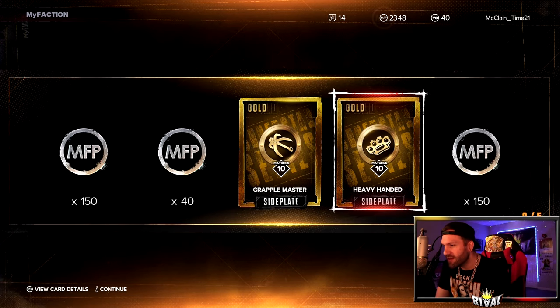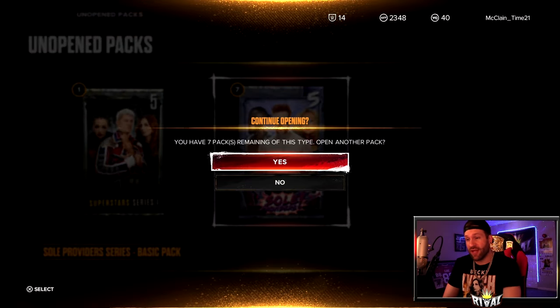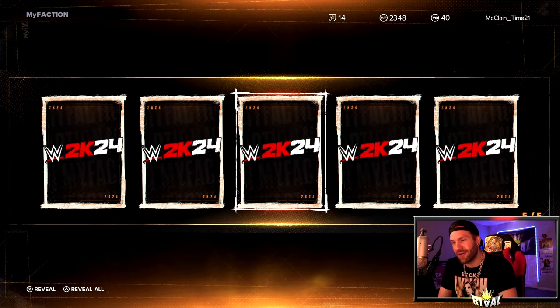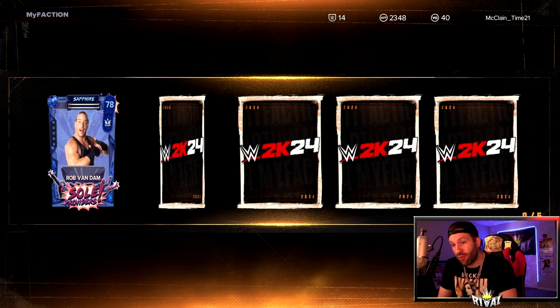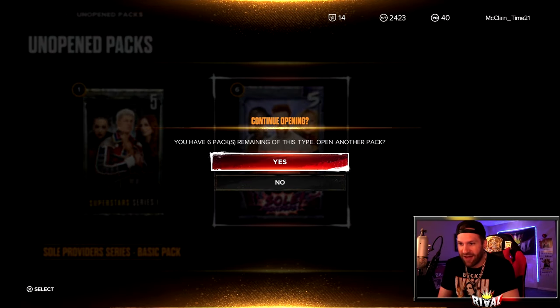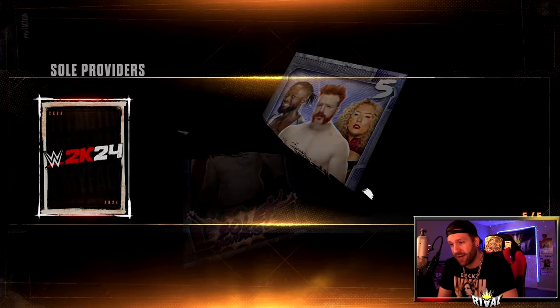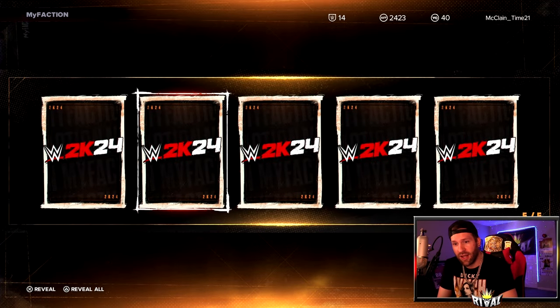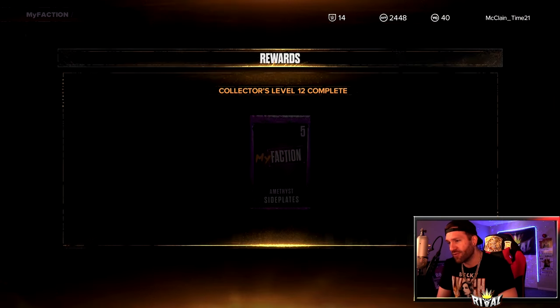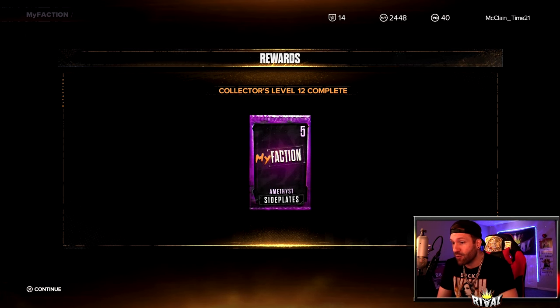We get all dupes on pack three. We pick up a couple of side plates. We have seven more packs, only basic tens, so will we get a ruby? The odds aren't really with me. Pack four — we get Rob Van Dam, let's go! We pick up two golds and now with Sapphire. I also saw a logo there, so we're just picking up cards towards that collector's level. I needed Rob Van Dam for the live event, and collector level 12 is now complete.